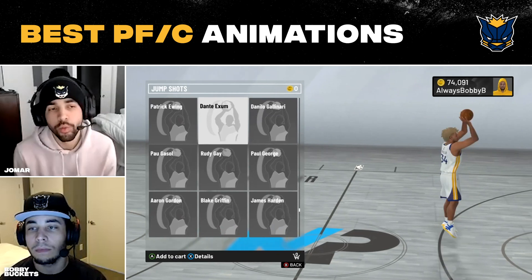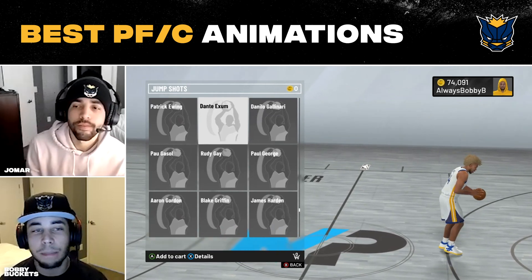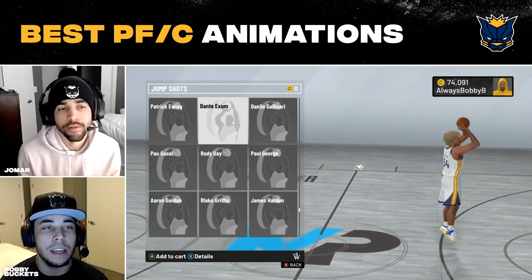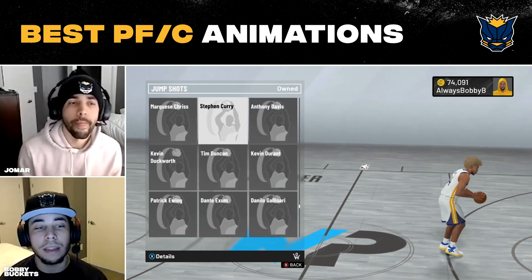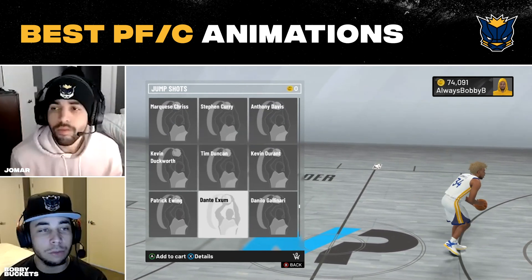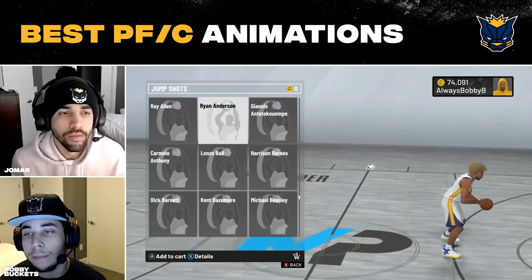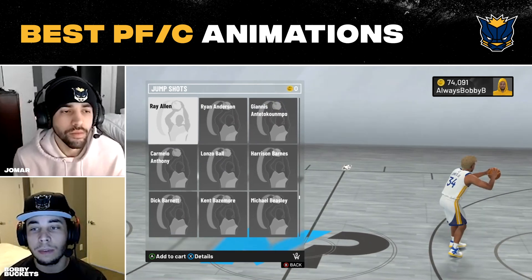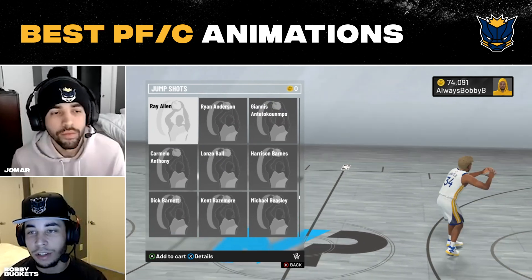As for quick draw: if you're a main popper you'll get Hall of Fame quick draw, which definitely helps. Exome and Ray Allen are both really good on Gold quick draw. It depends on if you're a primary and how many badges you've got. If you're an inside jump shot build, you shouldn't really be shooting jump shots much anyway, so it doesn't really matter.